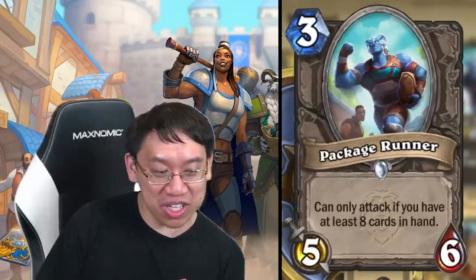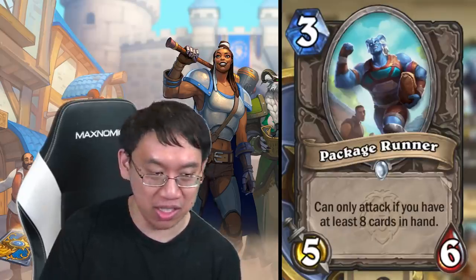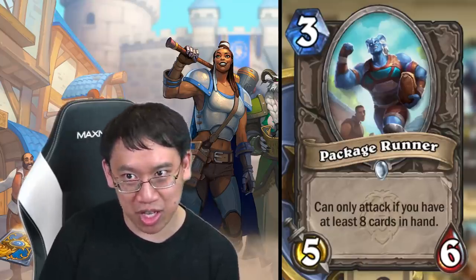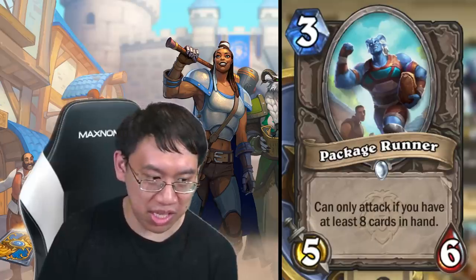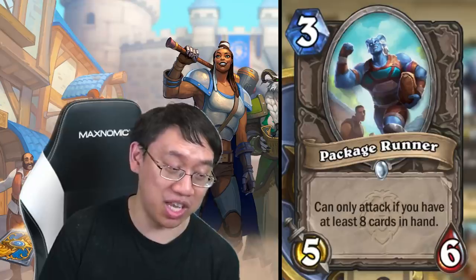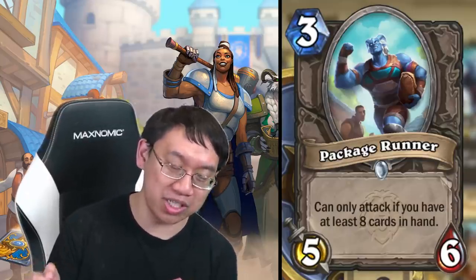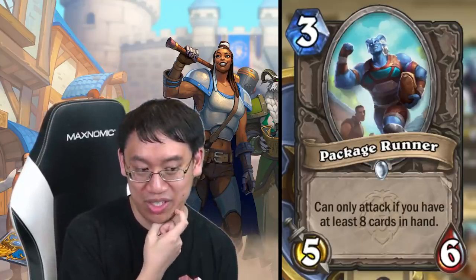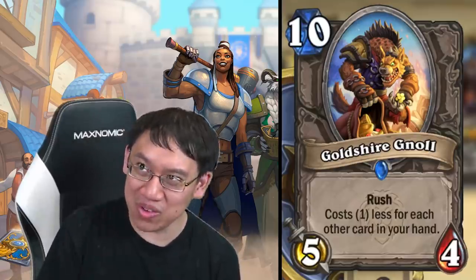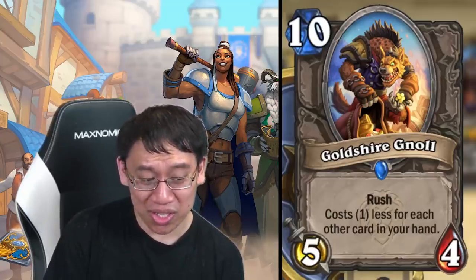Package Runner: hey Handlock, how about a three-mana five-six which can only attack if you have at least eight cards in hand? But that was your plan anyway. If you're going first, you start with four cards; go to turn two, draw to five, tap to six; turn three draw to seven, play Package Runner — now on turn four tap to eight cards, and you can attack with the five-six you played for three. That's such a big boost to Handlock to actually have something that can do something on turn three.